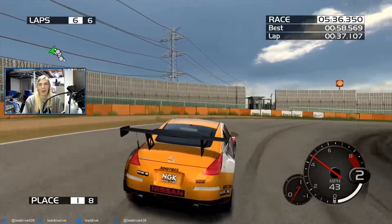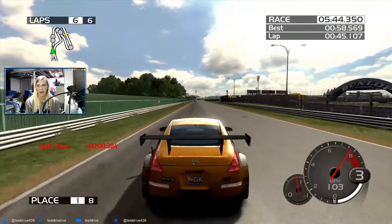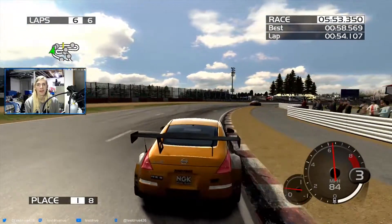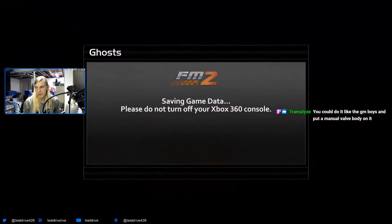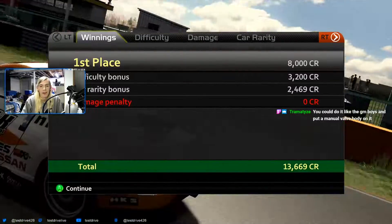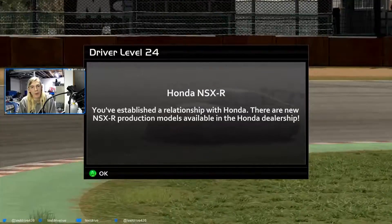I'm probably not actually going to lap anybody — I'm not doing that well. The S15 is right behind me. I've just been cruising for the last couple laps. The good thing about this game not being on super hard mode is that I don't have to worry about talking and losing. You could do a manual fuel body on it — just put a carburetor on it, make it like some sort of 90s Chevy truck that somebody LS swapped but put a carburetor on.